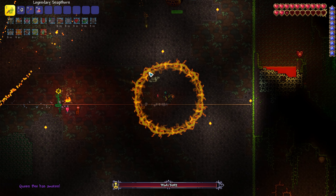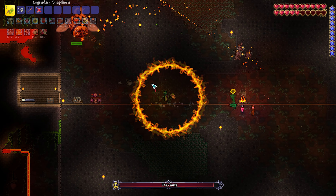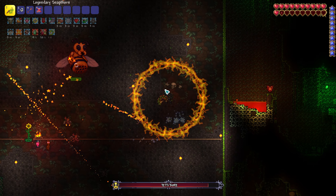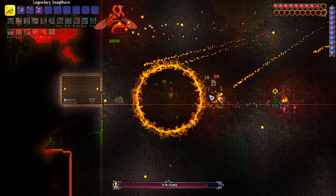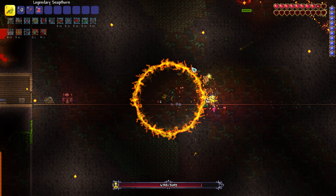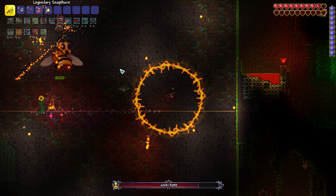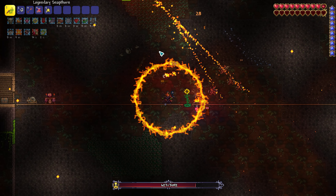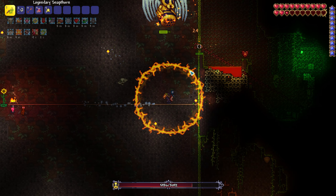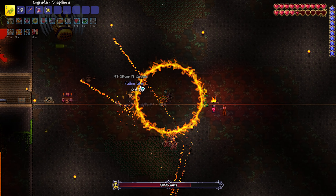Queen Bee only has a couple of attacks. She shoots stingers, which are easily dodged by dashing back and forth — you may have to jump. She'll dash at you, so just jump over her, dash in the opposite direction, then dash under her in a circular sort of motion. She'll also spawn little bees, but the inferno potion should make quick work of them and will also burn her when she gets close. Her attack frequency will get faster as her health gets lower, but the method for avoiding these attacks will stay the same.